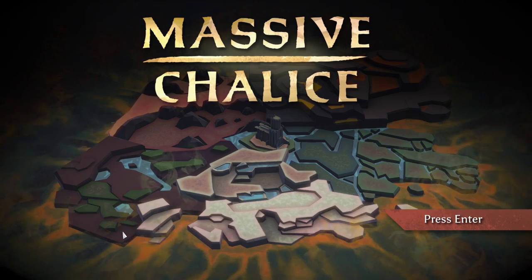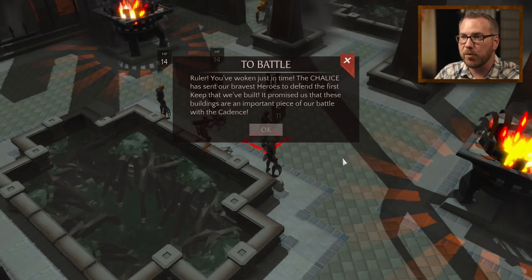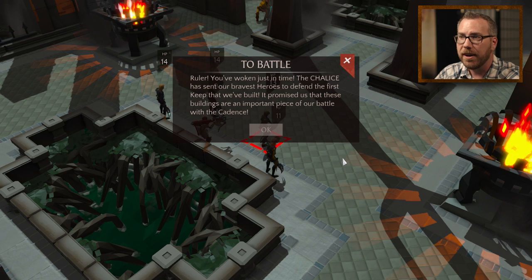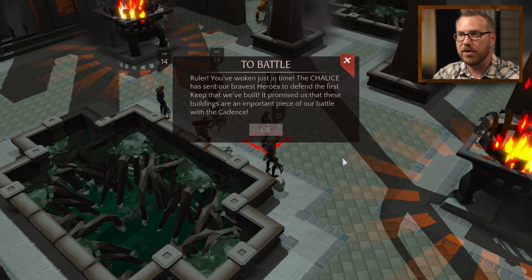You as the player take on the role of this immortal ruler who's going to try to usher this nation through a battle that's going to last hundreds of years. We start you out on the tactical layer because we really want to get you super connected to the heroes that are fighting the battle for you. As a ruler, you're bound to this throne room so you can only really direct these heroes remotely.